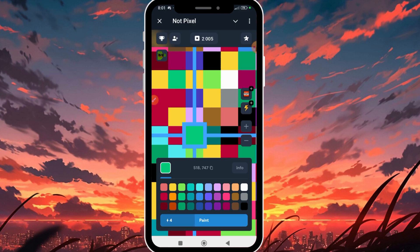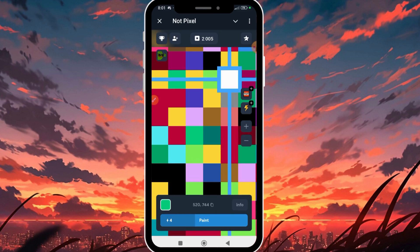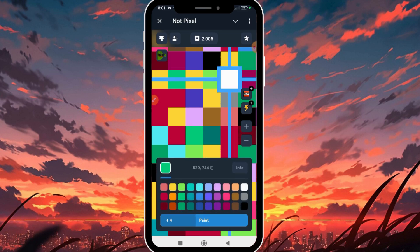Here is another white area, so I'm going to click on it and change the color to sky blue. I'll click on Paint. I have four energy remaining. That gives me plus 1.5 PX, and my balance has increased to 2007.